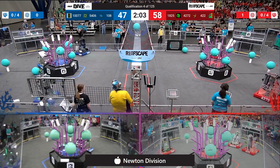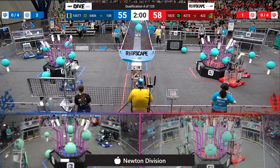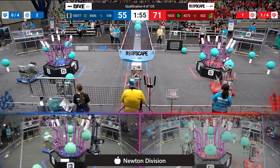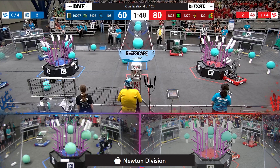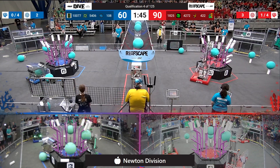Blue is going to go for the processor — see if they can get some cooperation going. We see the same thing on the red alliance side, one in each through the processor. Here comes the second one for the blue alliance, scored by CELTX. 42-72, scoring up high, Maverick putting in some algae, and 1825 on the red alliance — Cyborgs.